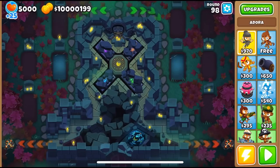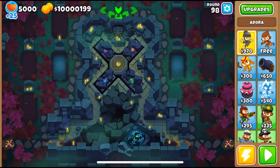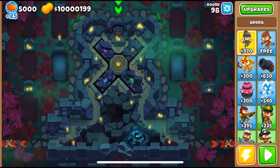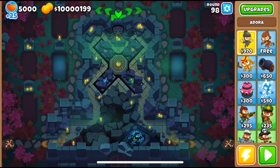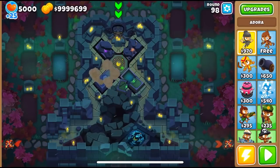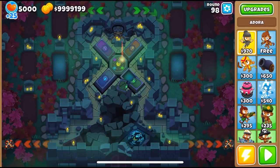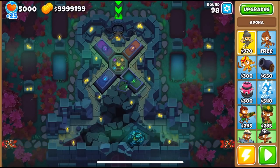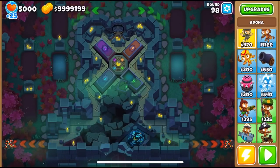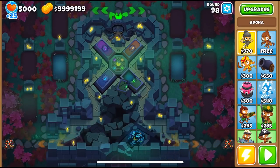Starting off, let's talk about the new map called Encrypted. It's an intermediate map with two entrances and two exits, and the name and overall look just scream that there's something hidden on it. The most curious part is the middle, which looks like some ritual place. If we remove all four obstacles, they reveal symbols in different colors representing the different monkey types — blue for primary, purple for magic, green for military, and brown/orange for support monkeys.